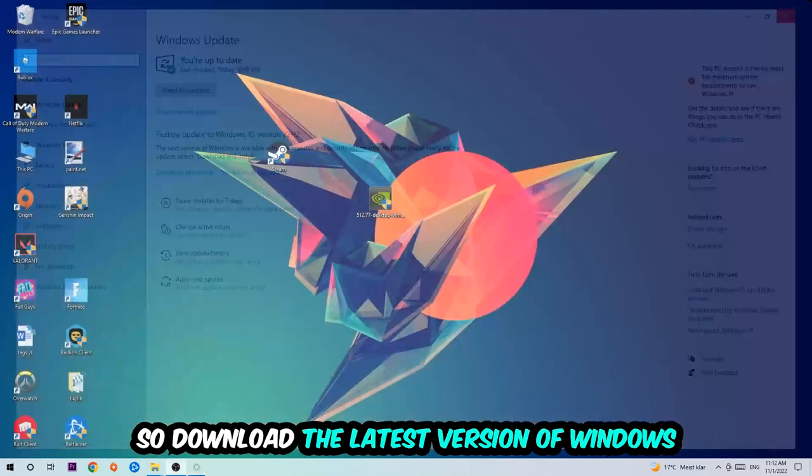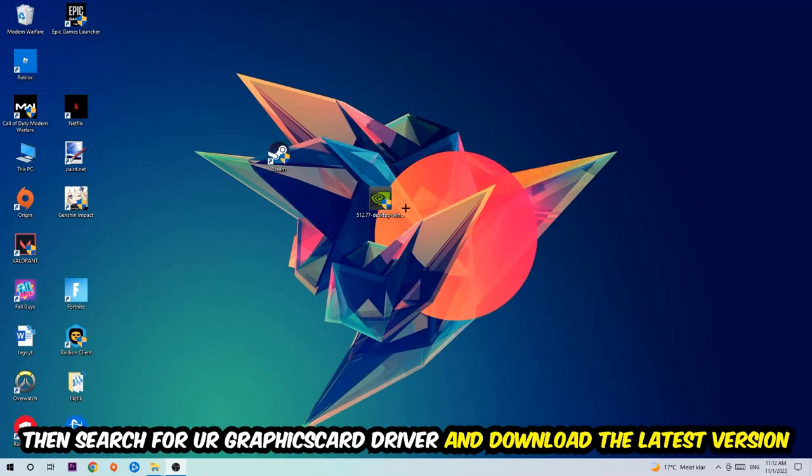Once you're finished with that, search for your graphics card driver application on your PC or browser and download the latest version of your graphics card driver, just to ensure the best possible performance for your PC in general.